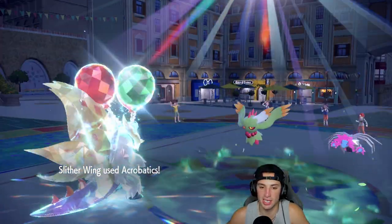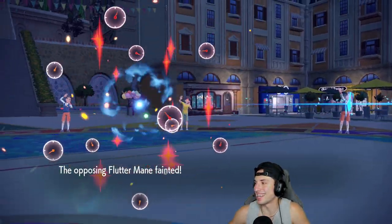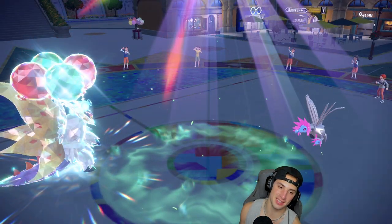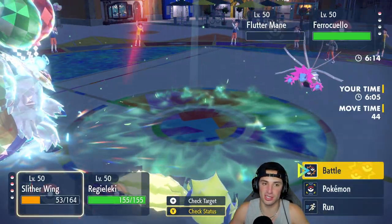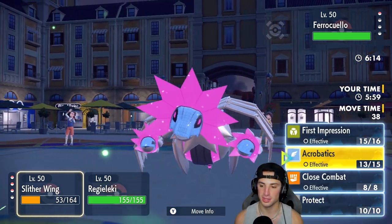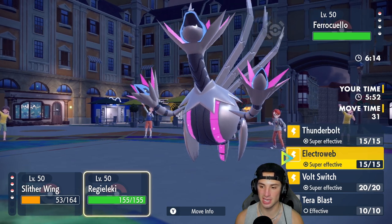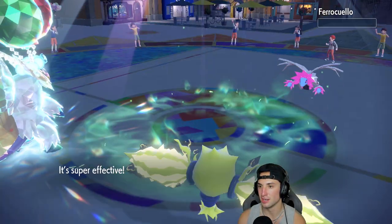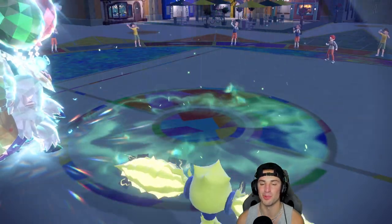I'll bring out Regieleki to clean this up. Draco Meteor flies — bye bye Flutter Mane — and Slitherwing gets it done. Match one, get after it! I love the Tera type on it. I didn't even know this thing learns Acrobatics — any Pokémon that learns Acrobatics could be good this gen. You can put a Flying Tera on it, give it an item that'll be consumed like a Booster Energy or Psychic Seed paired with Terrain, and it just works. Regieleki finishes off with Thunderbolt — 1-0 to get this video started!